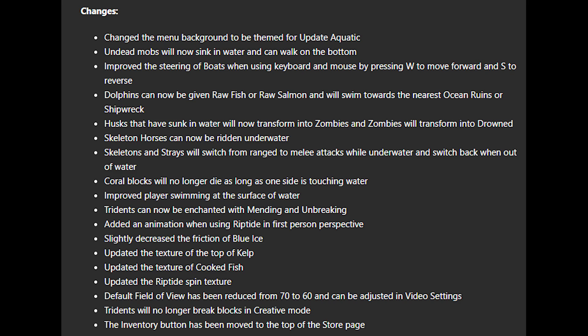Improved steering of boats when using keyboard and mouse — pressing W to move forwards and S to move in reverse. It's a lot smoother using boats right now. Also worth mentioning: husks that have sunk in water will now transform into zombies, and zombies will transform into Drowned. You can actually have that happen twice in a row.